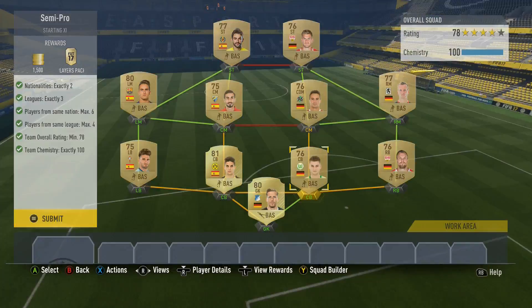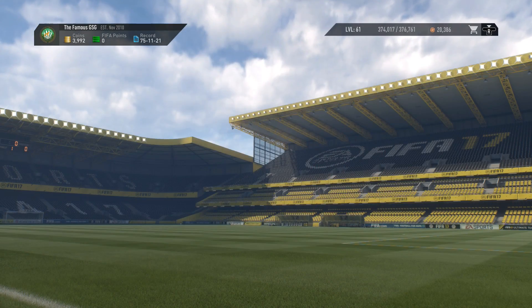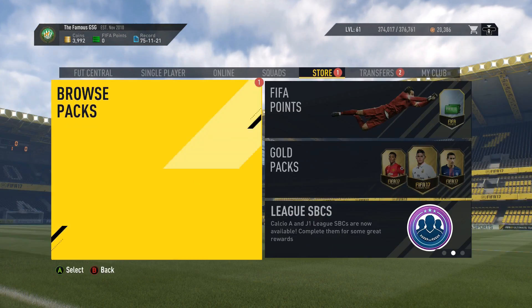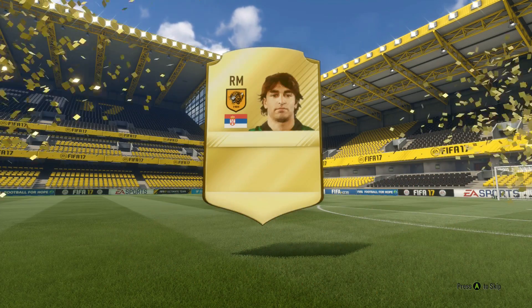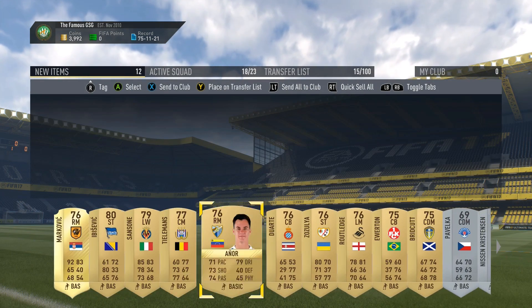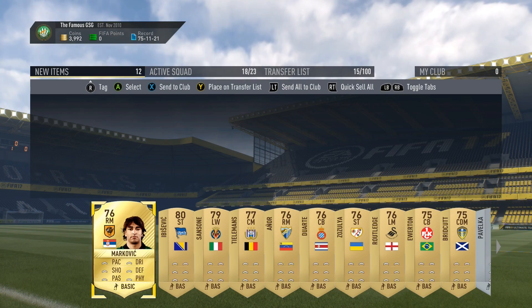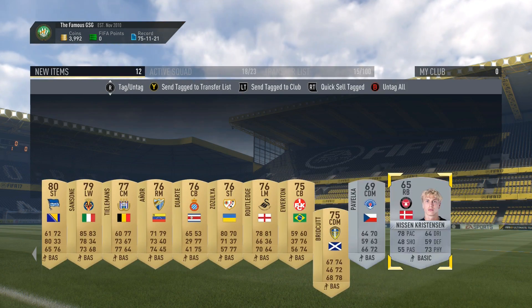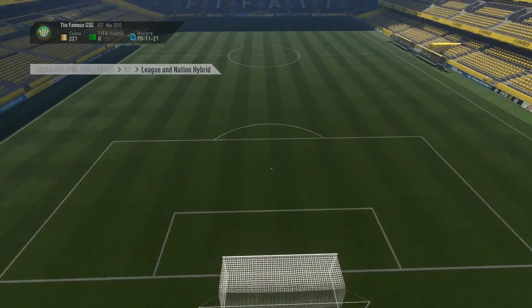The hybrid one where you get that special white kit. I completed the semi-pro one to get a pack. It cost me around six or seven thousand coins to build the squad, and from that I got a players pack with one rare player in it. All that stuff went up on the transfer list and eventually sold on, and as those players sold I would complete one more squad building challenge leaving me with 200 coins left.